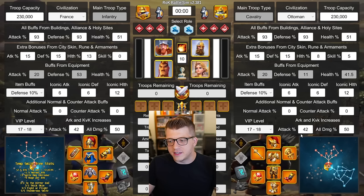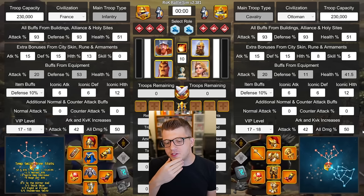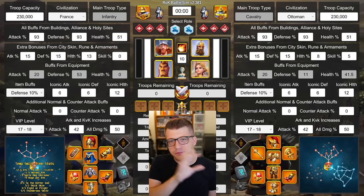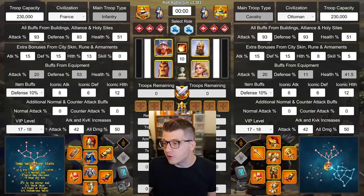We have a 10% defense buff on both pairs, six iconic stats for attack and defense, and 12 for health — on both sides — assuming no special talents across the board but a plain vanilla legendary set with best-in-slot for each slot. For archers I just use the full archer set to keep it simple, and we have max crystal tech with attack and all-damage for both sides, plus max VIP. Pretty much all the infantry testing on the left side with William Wallace was done with France in mind, since there's no skill damage and France is probably your best bet for open field in that scenario.